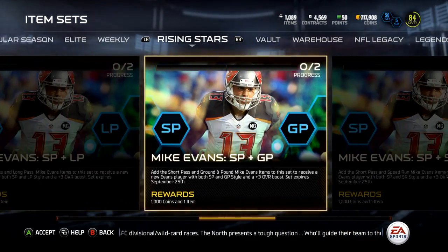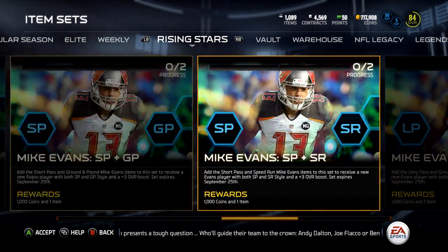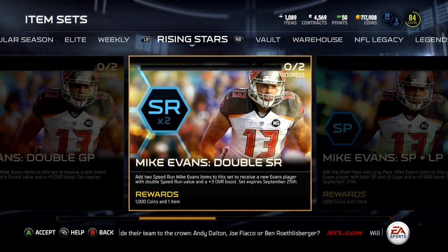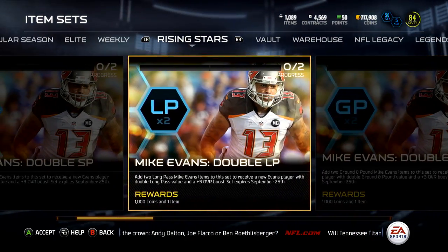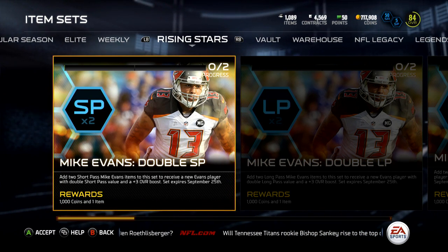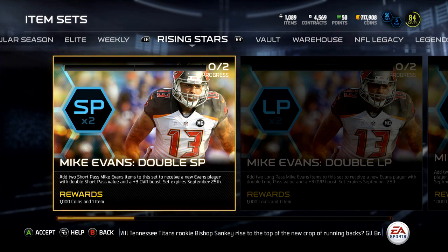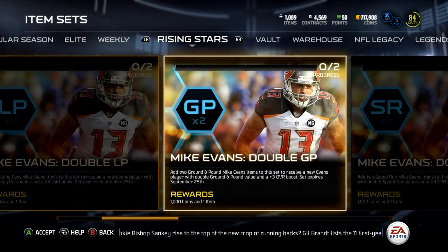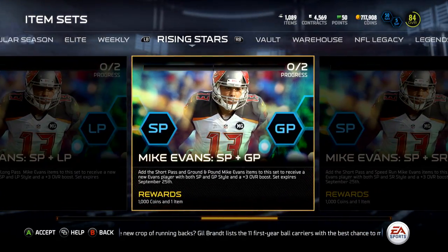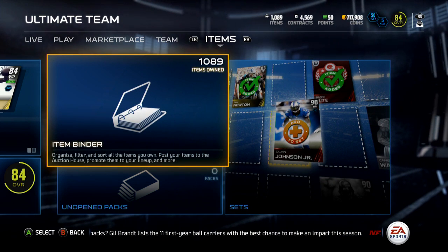You can get double chemistry from anyone you want. You can also get combinations like last year — I can't remember what they were called — where you put in two cards of chemistry and it gave you one with both, raising your overall by three. This is exactly the same thing, just named differently as Rising Stars. These cards are going to be expensive depending on which chemistry you're trying to do.